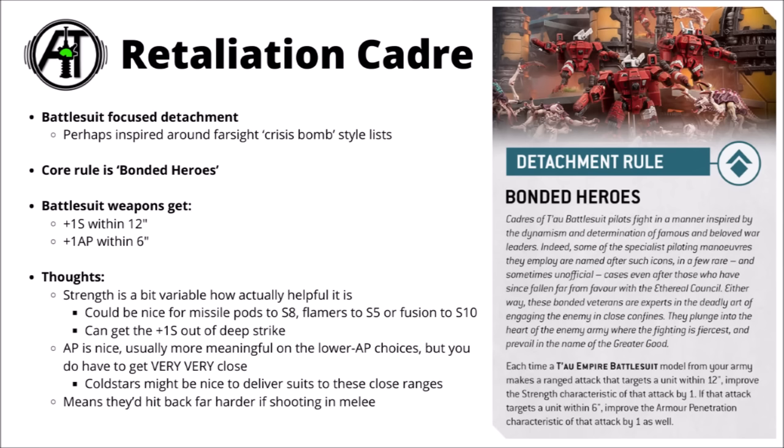Missile pods being strength eight, flamers strength five, burst cannons strength six, or fusion blasters strength ten all seem kind of good. It is something that you can reliably get out of deep strike. The AP bit is maybe a bit more reliably useful but you do have to get very very close to access it — even with units with good movement they might struggle. But it does mean that you can pretty well punish enemies that are moving towards you really quite quickly, and it could be pretty handy for Cold Star Commanders perhaps to deliver suits into those close ranges.